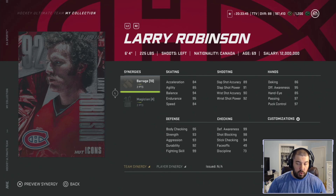Robinson's skating: 84 acceleration, 85 agility, 94 balance, 95 endurance, and 84 speed. You can get him up to 87 speed and 88 acceleration, which is suitable — especially if you pair him with a faster skater like the aforementioned Kale Makar. His shooting: 89 slap shot accuracy, 91 slap shot power, 90 wrist shot accuracy, 92 wrist shot power — above average, a pretty good shot for a defenseman, especially at six foot four. His hands are much better than Pronger's: 86 deking, 95 offensive awareness, 85 hand-eye, 97 passing, 95 puck control.